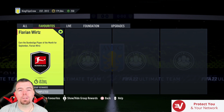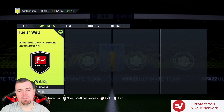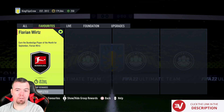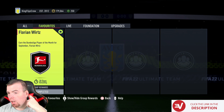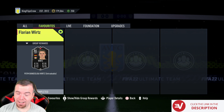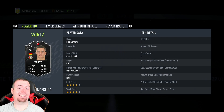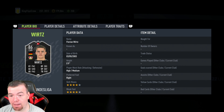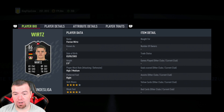Yo guys, what's going on, King Flipper here and welcome to the first Bundesliga Play of the Month. We've got Florian Wirtz — Play of the Month for September — and it's a usable card, love to see it. 86 rated, 81 pace, 82 shooting, 85 passing, 89 dribbling, 59 defense, and 70 physicality.